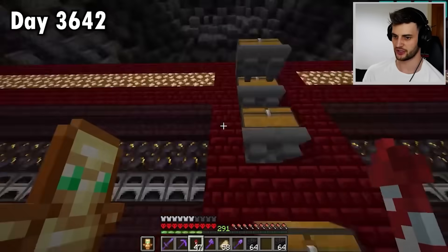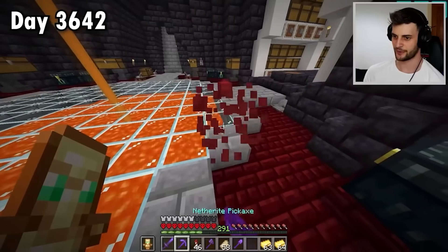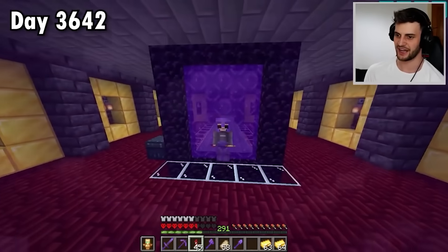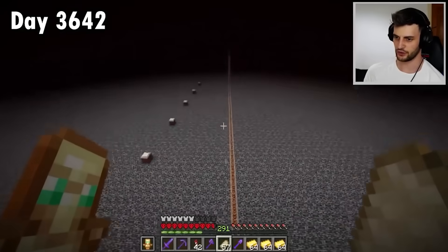I'm going to quickly smelt it all using this super smelter. Whilst I wait for that, I can drop off all this blackstone and grab some gold. This has actually just made me realize I need a bit more gold — kind of annoying when I was literally just at a gold farm. But not to worry, I'm sure there's going to be plenty at this one up here. The chest is pretty full — four and a half stacks will be enough.